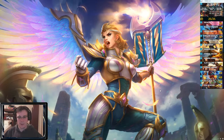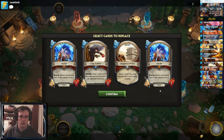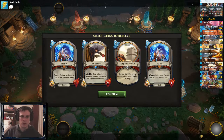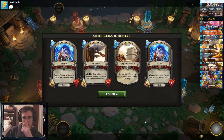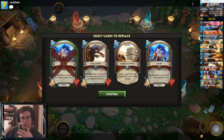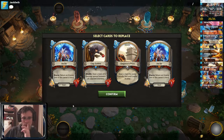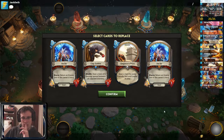Alright guys, getting the game here. Looks like we're up against a Ra. So this is going to be fairly control-y, but Ra does have a lot of afterlife minions, which are very slow and extremely good to recall. So for that reason, I'm going to keep the Hebo.